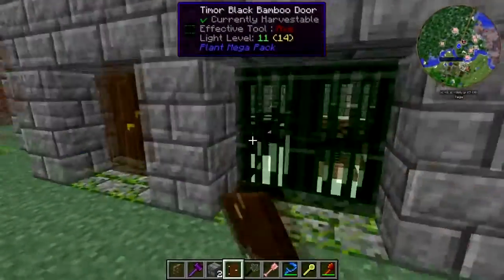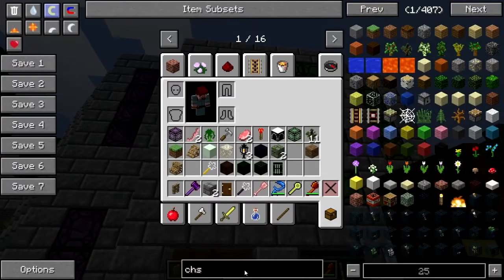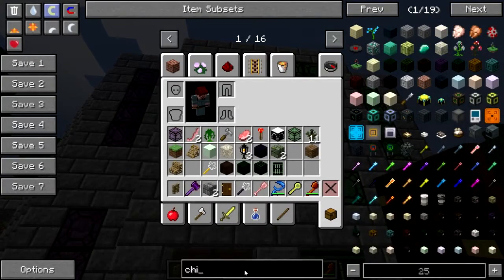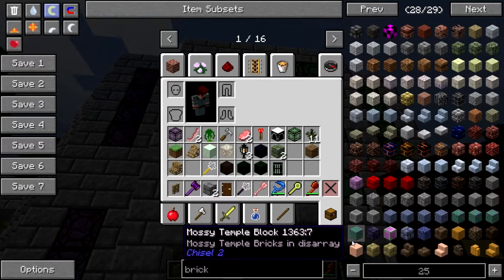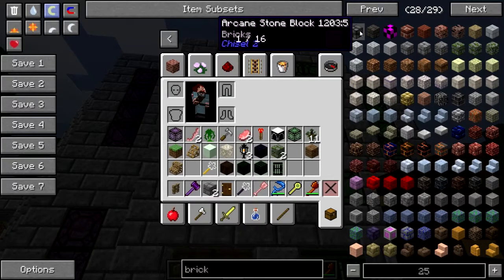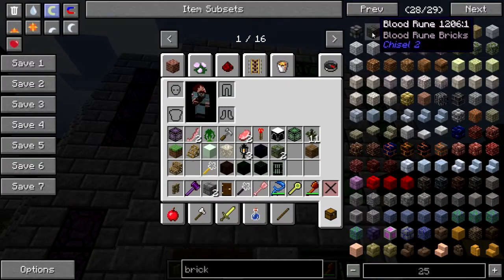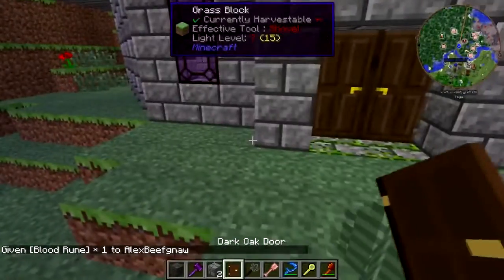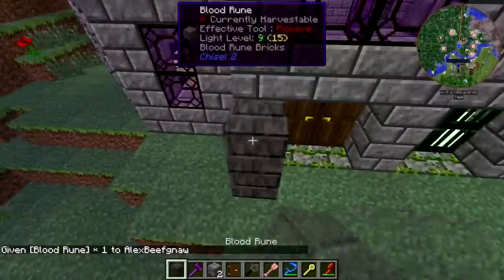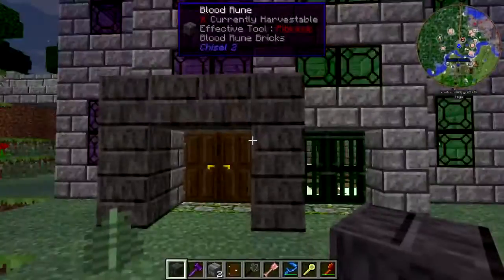Here, I said we were going to fix up the outside, didn't I? Fine. Let's find some cool-looking dark-colored bricks. Arcane sandstone, blood rune bricks — what the happy hell? Give me those.